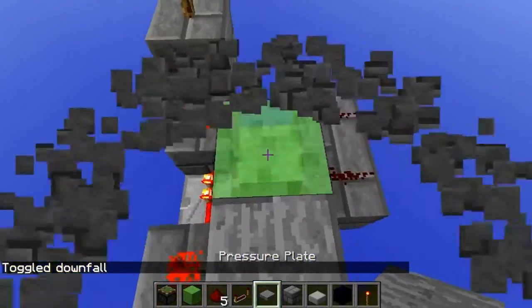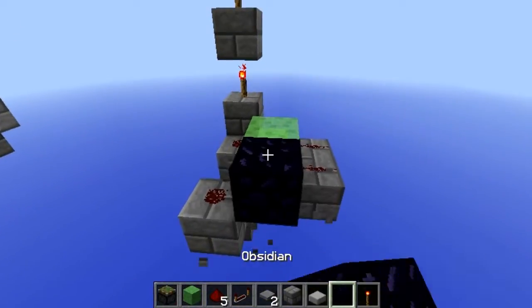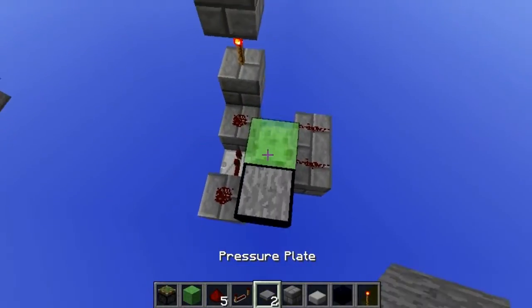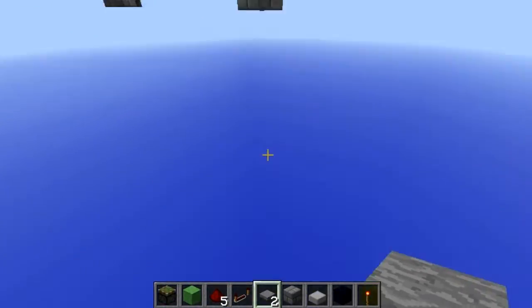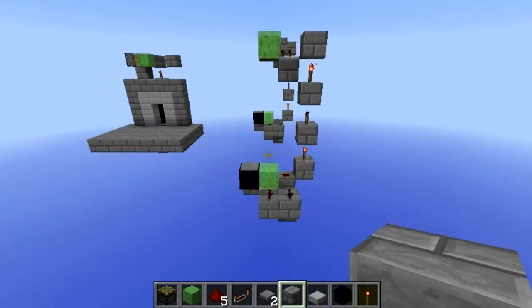To test this out, you literally just walk on this block. Now if you walk on it, you get pushed up and sideways. Then wherever you land, you just need to do the same thing again and it will work.